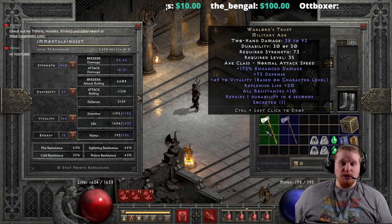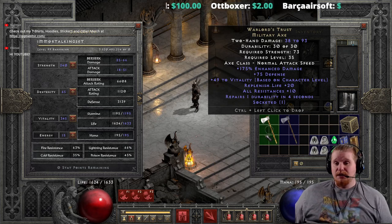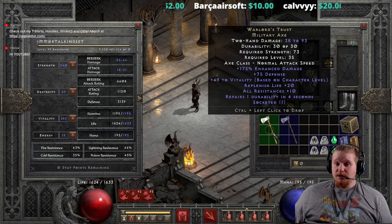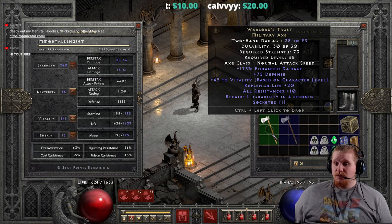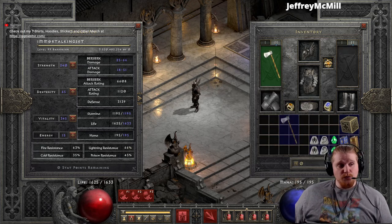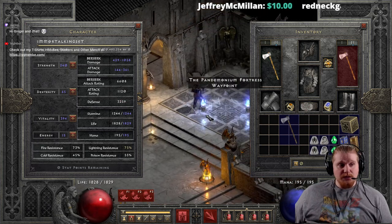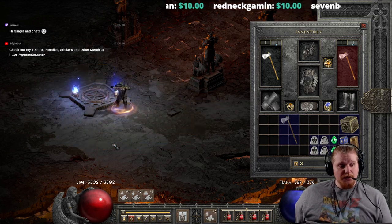Then we have a very interesting vitality bonus based on character level, which means you'll get a different amount of HP depending on your character — some characters get one HP per vitality, some get 1.5, some get two. Druids have pretty terrible health per vitality but get massive HP bonuses from Oak Sage and bear form. With 49 vitality, as you can see, it gives me basically 1633 to 1829 HP, which is a pretty healthy bump. And because it's vitality rather than a flat hit point bonus, it can be buffed.